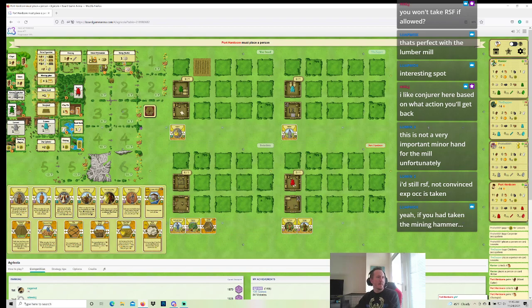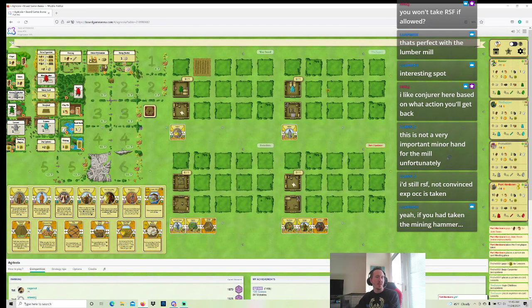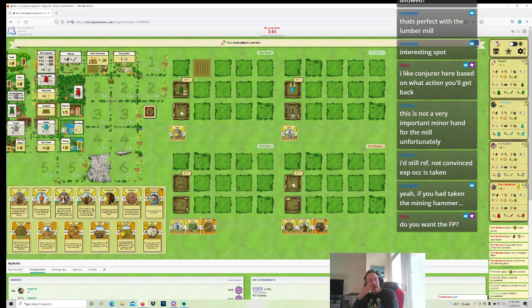I'd be pretty happy with four Clay Plow this round. I still think I'm really tempted by Pastor-Priest lines. Pastor might not work, but I'm pretty tempted by Priest lines. One of the downsides of Priest is I really want a Clay Oven — so I need two Clay for Reno, three Clay for Clay Oven, and then five Clay for Room. So four Clay is really not the right number, but I do think I'd take four Clay here.